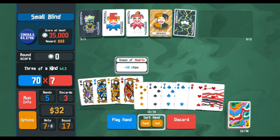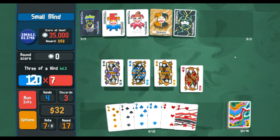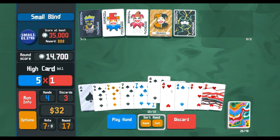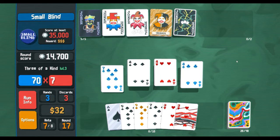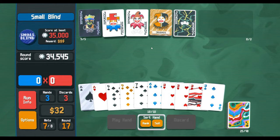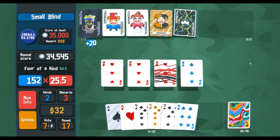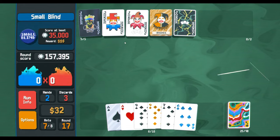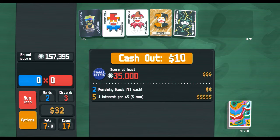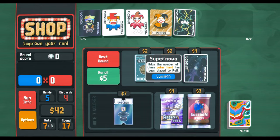I could still do something like this — level up Square Joker, see how this goes. So yeah, hey — right now there's our four of a kind! Boom. I was like, where are we getting this 0.5 mult from? And I remember — we have a steel card.